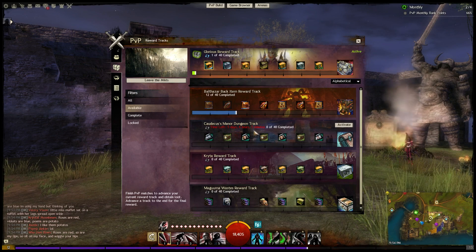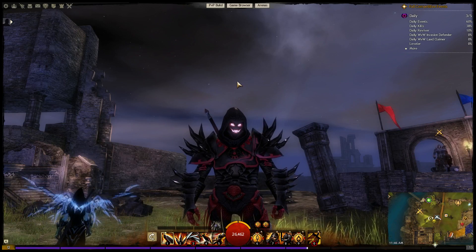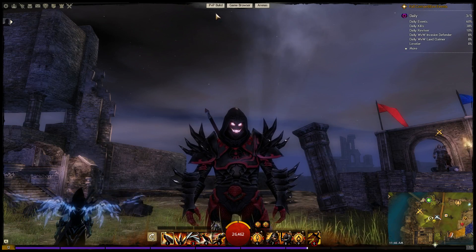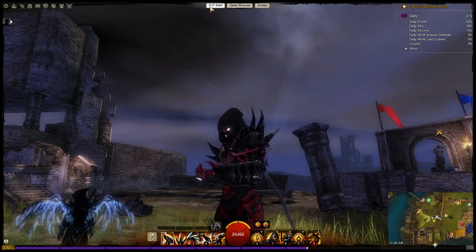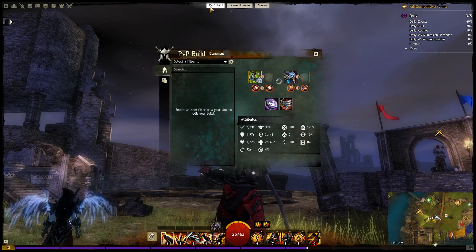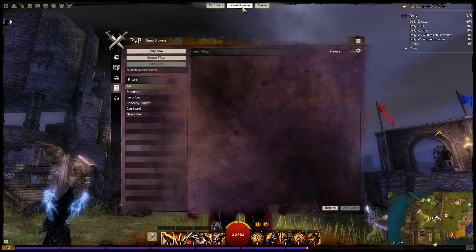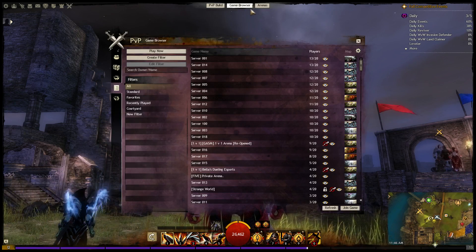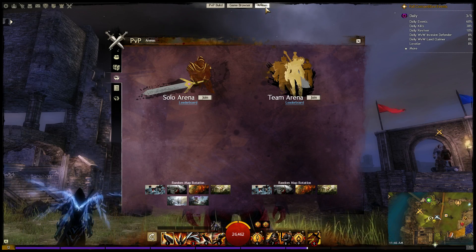There's also a tab for the new reward track system, but more on that later. In addition to the expanded PvP UI, there is also a new PvP launch bar at the top of the window that shows up at all times while players are in the Mists. While in a match, the bar is hidden by default, but it will slide down when the cursor is near. The launch bar gives quick access to the new PvP build window and the hot join server list and arena queue tabs of the PvP window.